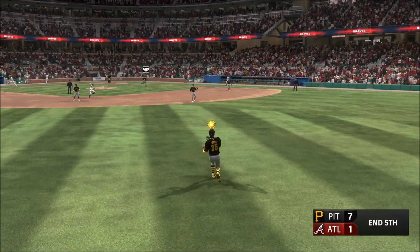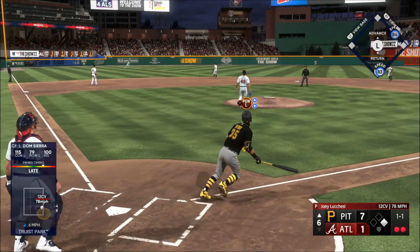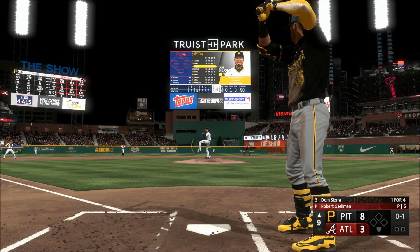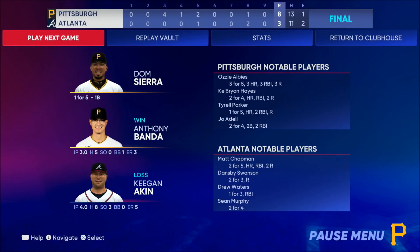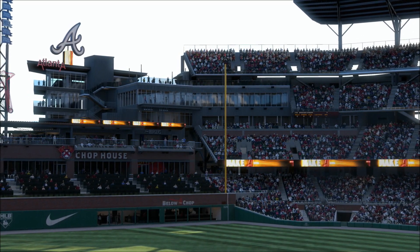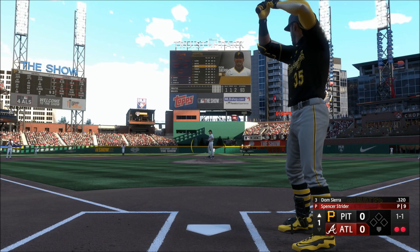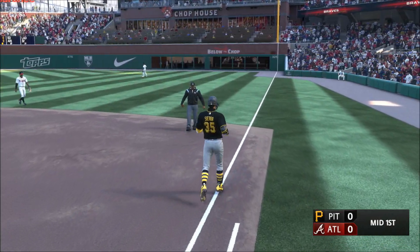Swing and a ball lifted to center field — nice grab on the run. That one is lifted in the air — Waters under this one, he's got it, and that'll end the inning. Line and caught — it's on the road, eight to three the final in this one. For Chris Singleton and our entire outstanding crew. Hello baseball fans — two of the best teams in the game square off, it's the Pittsburgh Pirates going up against the opposition. Up next for the Pirates — Dom. Ground ball to the right side — Olsen takes it to the bag, out number three.